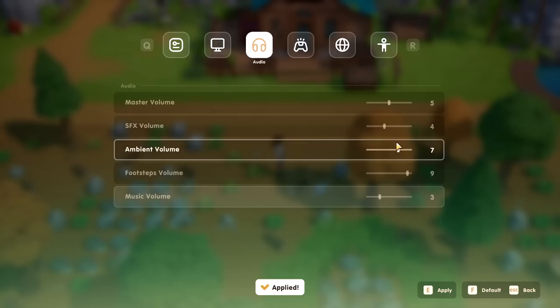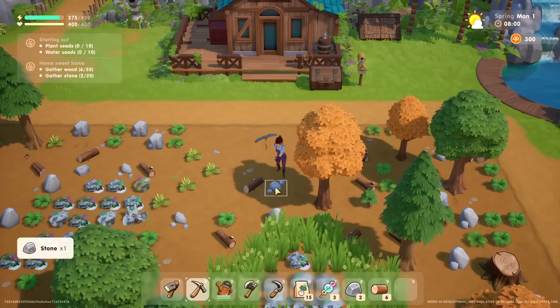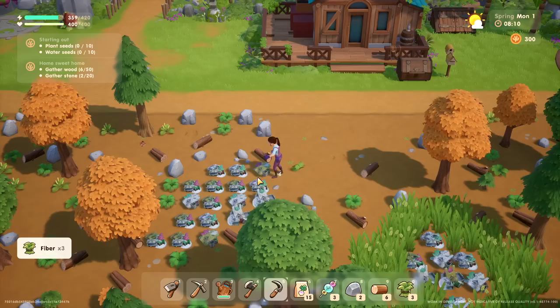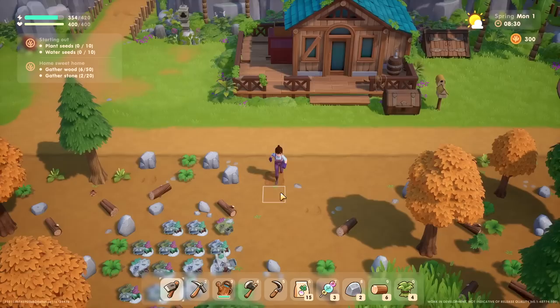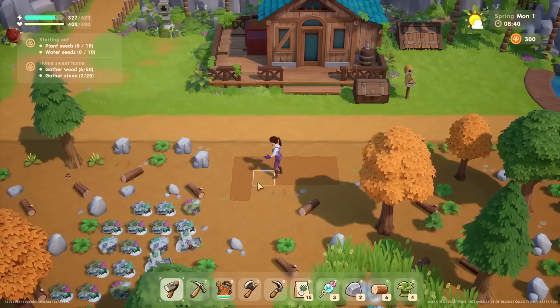Actually, you know what? The music is kind of nice — I might turn it up a little bit. Let's turn the music up and maybe turn sound effects down. You gotta aim right. And then do I use the scythe on these little weeds? What is this — is this like junk? I have 15 of these, so let's do like a little plot of five by three. And you can see my energy going down a little bit over there.